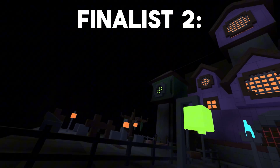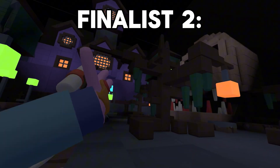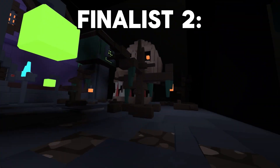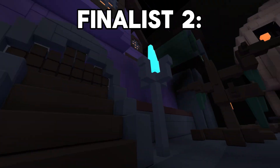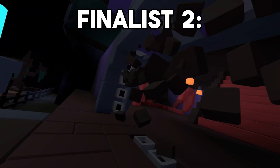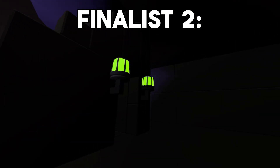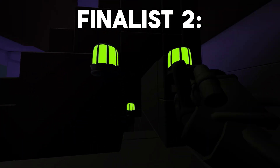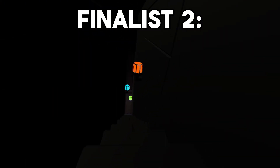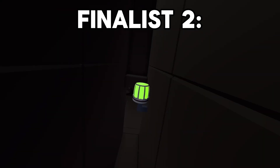This is Map 2 and it's actually really cool. I want to determine if this is the best one or the other one, but I might just choose the other one because this is like Luigi's Mansion — but like, it's not Luigi's Mansion, you know. Come in here, there's a little button to press to get in, and there's a bunch of scary stuff. Over here there are little bongos and stuff and it actually looks really cool.